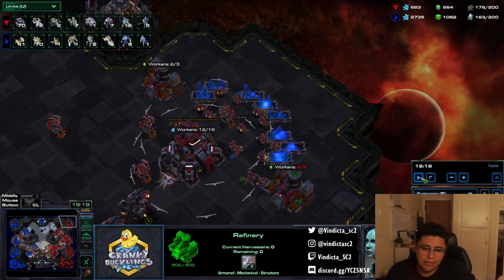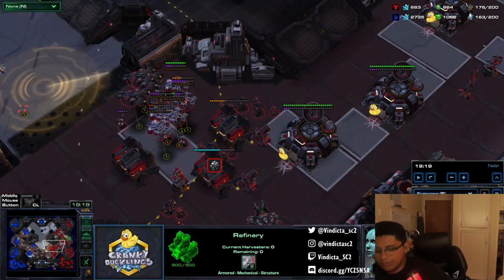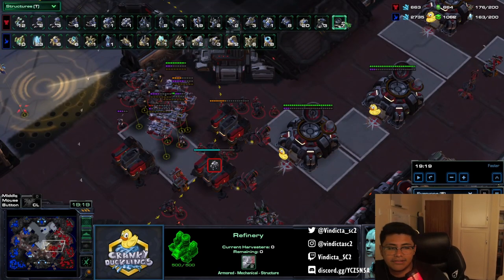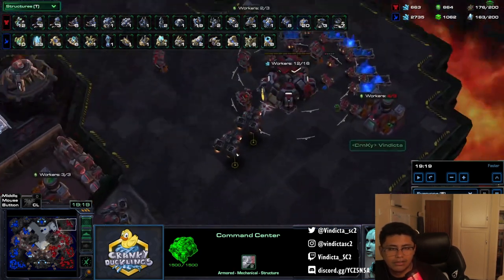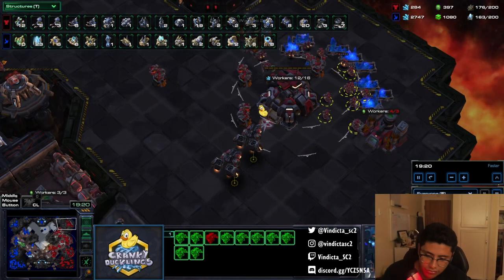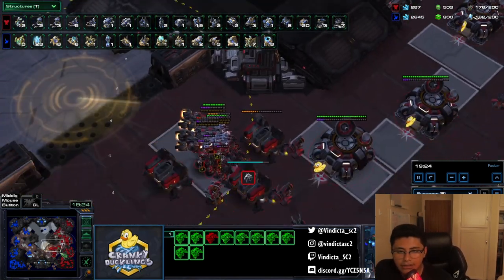What I would have liked ideally is to have gotten the economy going a bit earlier so it would have been easier to afford mass expanding — that way I'd have a lot more mules right now. Unfortunately I just don't have that many command centers or orbitals. I want to have like eight; I have seven. Ideally ten orbitals to be able to drop mules efficiently, but that's not the case here.